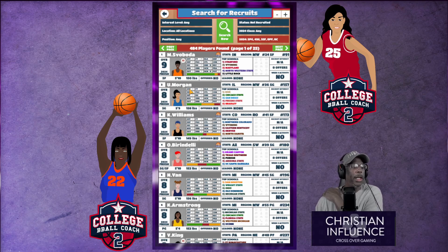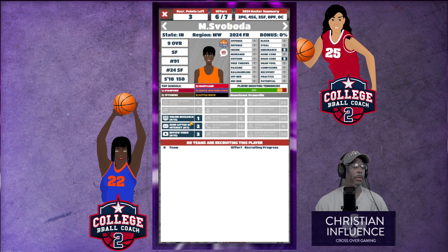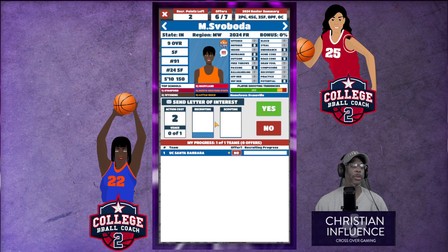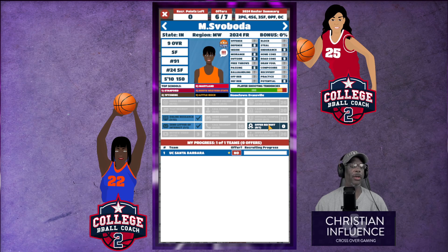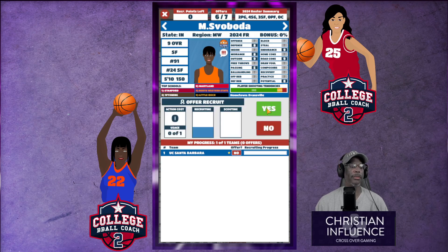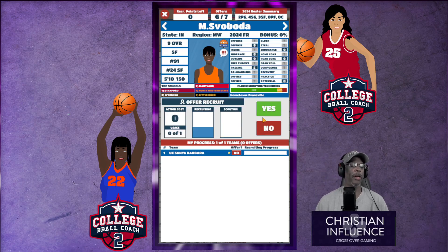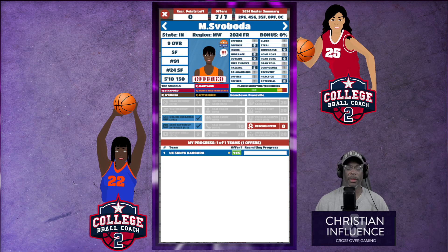Why is this shooting forward not recruited and she's announcing soon? Let's do some online research. Potential eight, defense is eight, overall nine — that's not international. No one's on her — we're gonna send a letter of interest and go ahead and offer her. It doesn't cost us anything to offer, so we're going to go ahead and offer. Let's switch over to the spreadsheet.